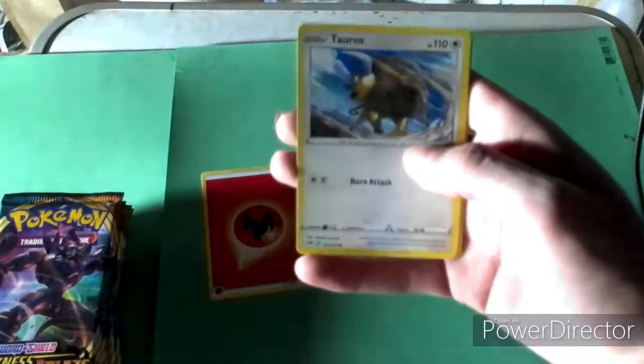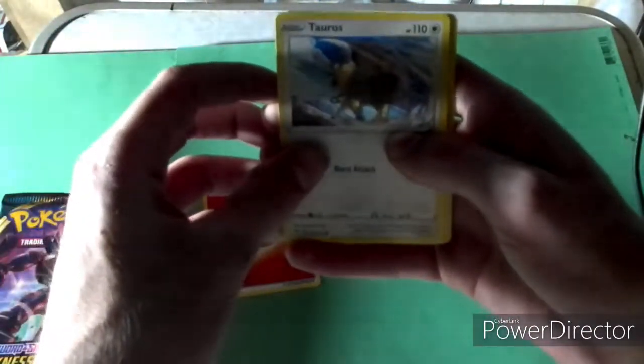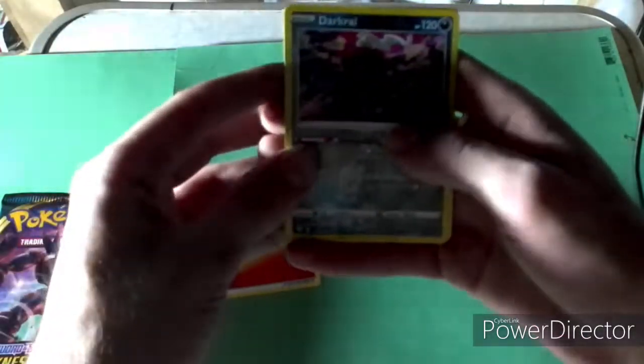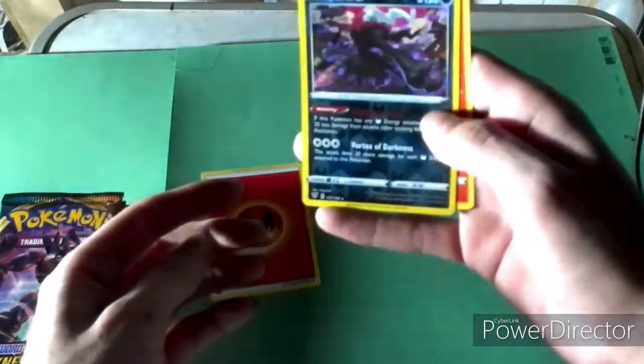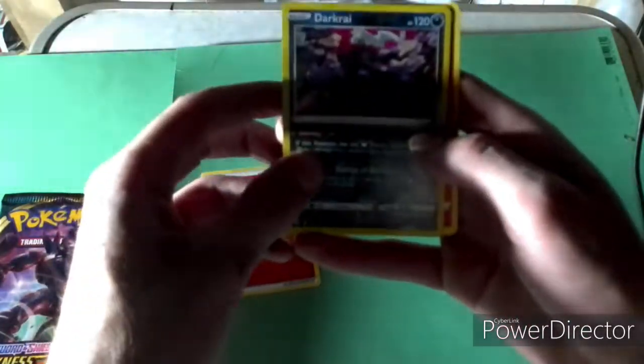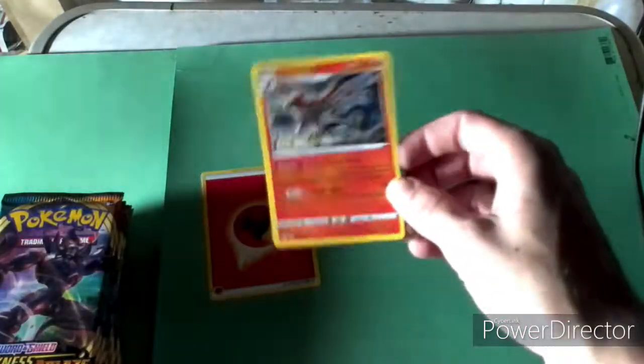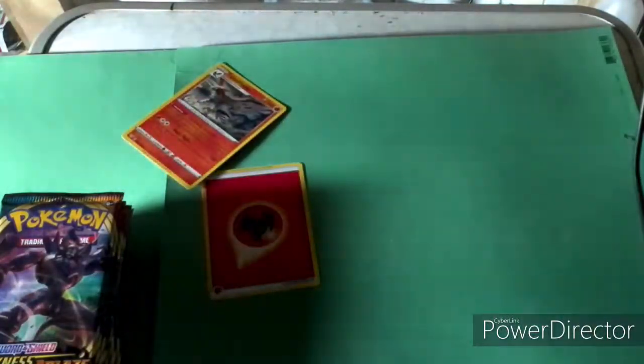Diglett. We've got a Tartosaus. A Reverse Hollow Dacari — Dacari, whatever you want to call it. And just a plain old Narda. Alright, next pack.